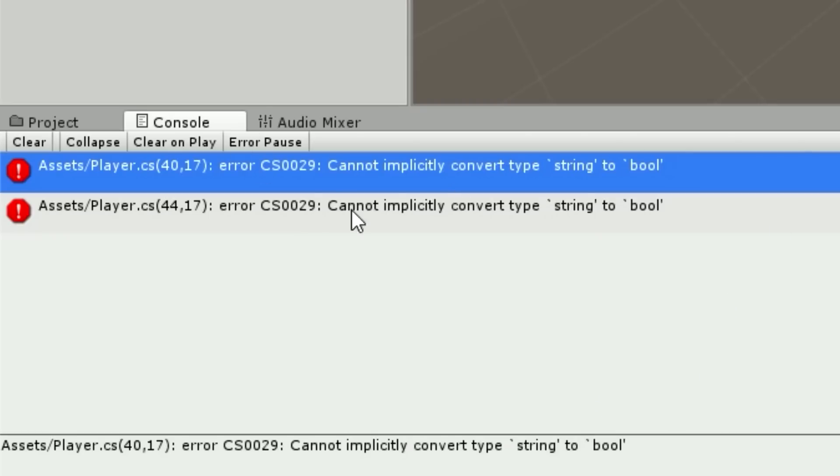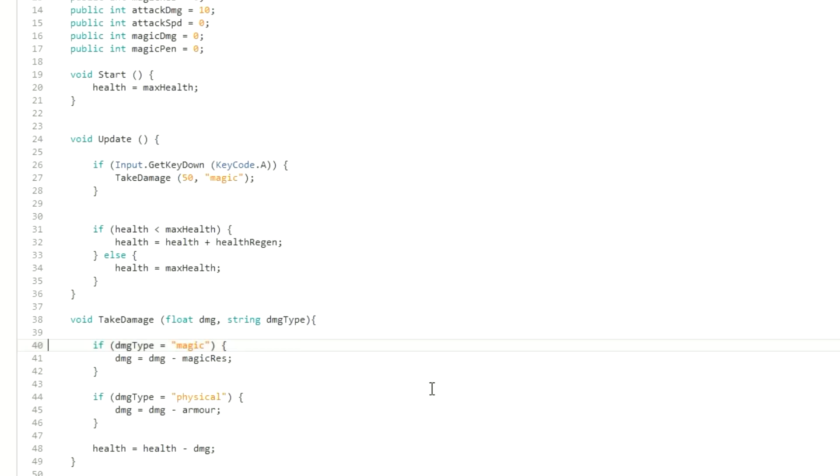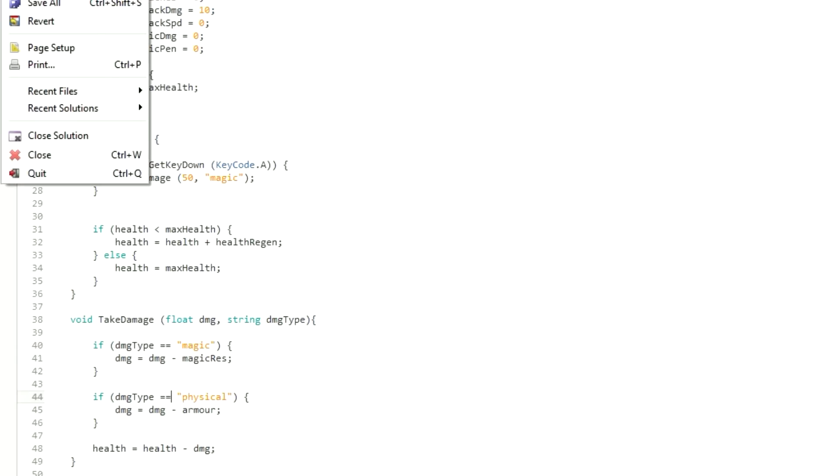It was coming up with an error: 'cannot implicitly convert type string to bool.' I know exactly what we've done. If we go back into our script and come down to where it says equals and then in quotations 'magic', all we want to do is add another equal sign on both of these — double equals — and then once we've saved it, it should all work.